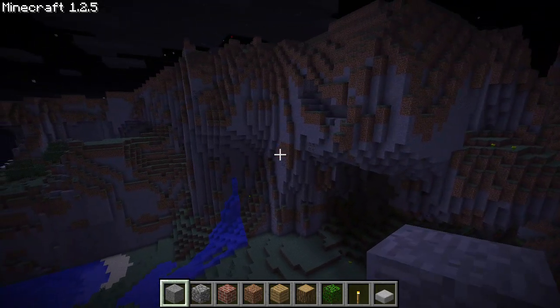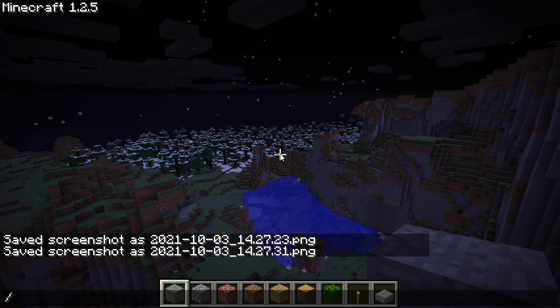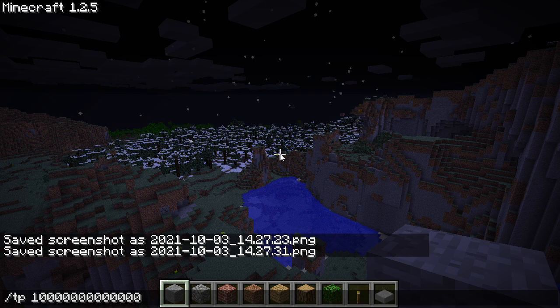The last thing I'm going to try is we're finally going to see an attempt to TP beyond the hard limit, and thereby break our world. So here we go. Good night, world. You can see that the game has locked up now. The reason for this is because 10 quintillion as a 64-bit integer will actually become negative 8 quintillion 446 billion 744 trillion 73 billion 79 million 551 thousand 616.